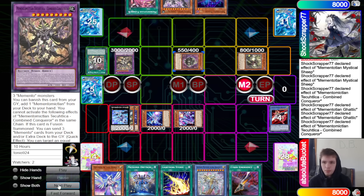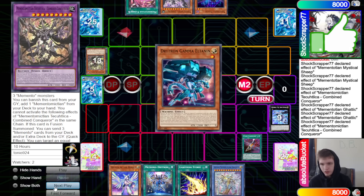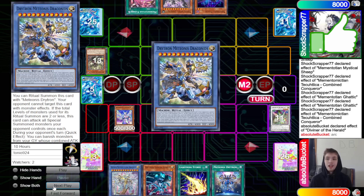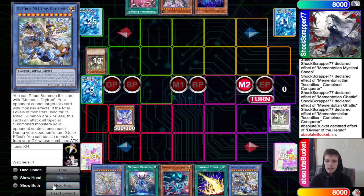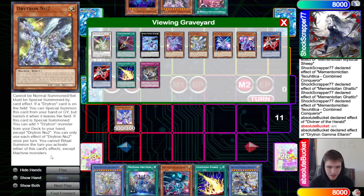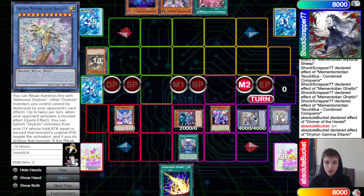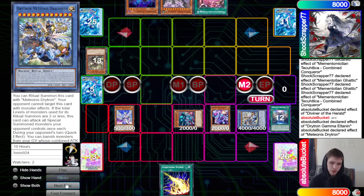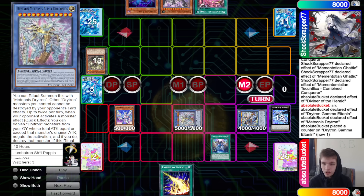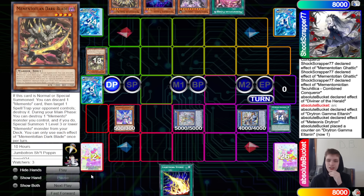Conqueror effect pops the entire field — pops three of Drytron's cards and an equal amount of Drytron cards on field. Drytron responds: Emergency into Drytron Gamma, normal Diviner, Diviner dumps Herald of Arc Light, Herald searches Draconids. Play through — tribute Draconids, summon Gamma, summon Zeta, ritual spell tributes Alpha and Draconids to summon regular Draconids. Ritual spell adds itself back, Gamma loses 1000 ATK. Overlay into Nu Beta, activate ritual spell to bring out Alpha Draconids. Pass.